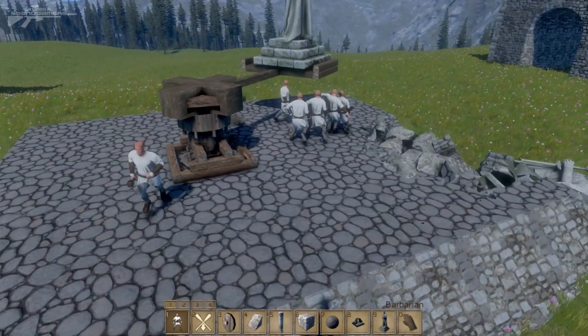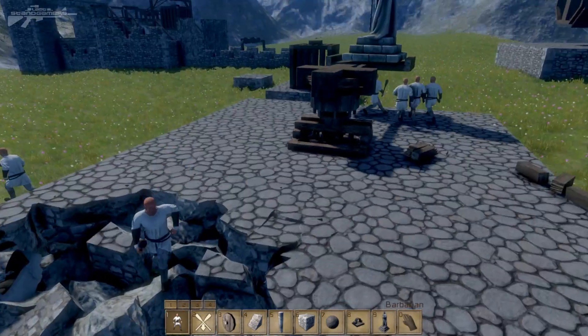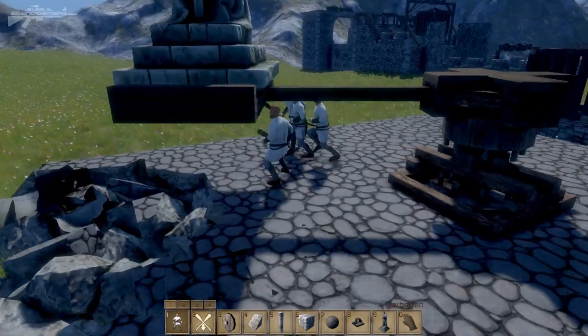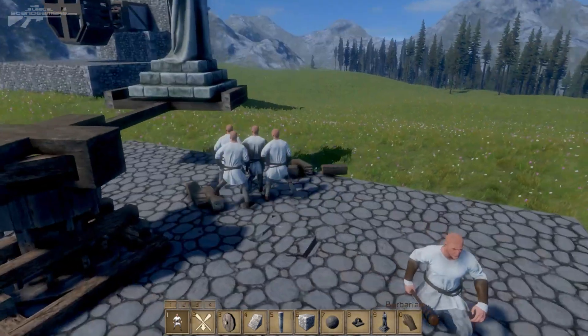Let's put a few more in and see exactly what they're going to do. If they continue to follow that around, we could use it as a way of luring them. Some of them are getting distracted, but the majority of the horde have continued to follow the statue around, meaning we could potentially power something just by having these men running around in circles. Quite an interesting method. We'll move on to something else.